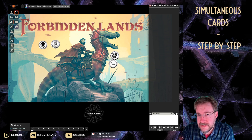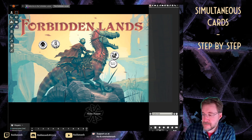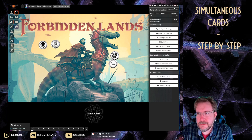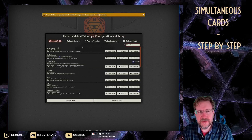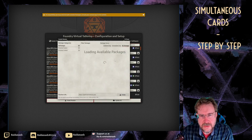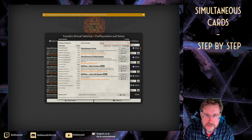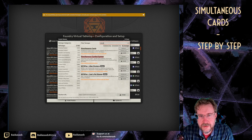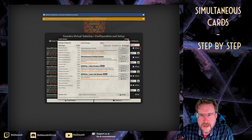This is really going to be step by step. The first thing we have to do is find that module and install it. So I need to go back to setup — this is my little Raspberry Pi setup. I go to add-on modules, install the module, then type in 'simultaneous cards'. There it is: 'Simultaneous Cards' by Steffouche. That's the one you want. You install it — shouldn't take any time at all — and then you go back into your game.